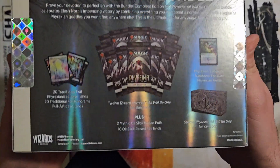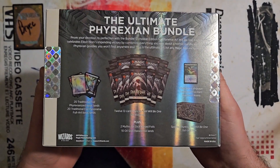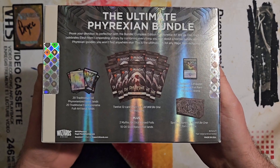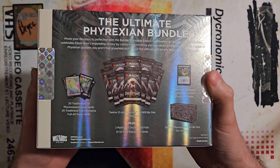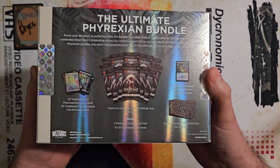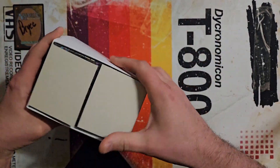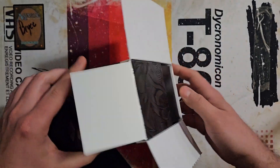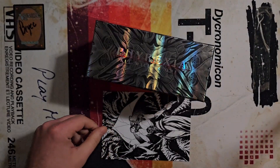Before we do that, let's take a quick look at what we're going to get in here. We have our 12 set boosters, our Complete Edition Raised Foil Booster Pack, our box, our Phyrexian Arena, and then our Full Art Foil Lance. No spin-down tower in this one — remember that was only if you were a good patron to an LGS. You don't get that in this one.